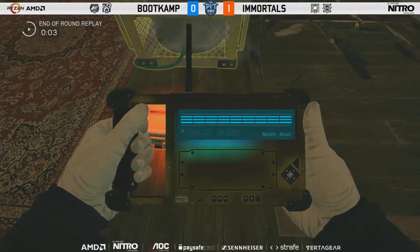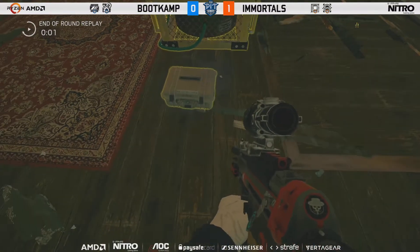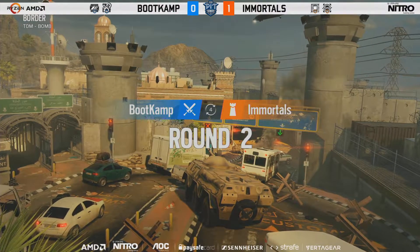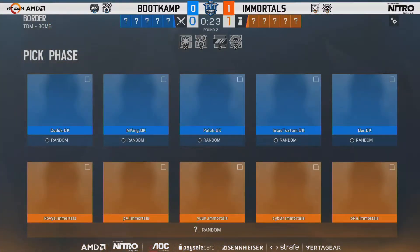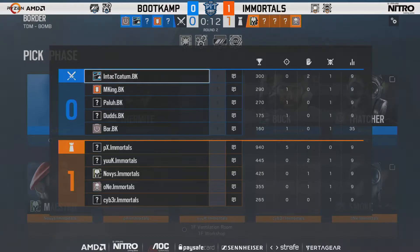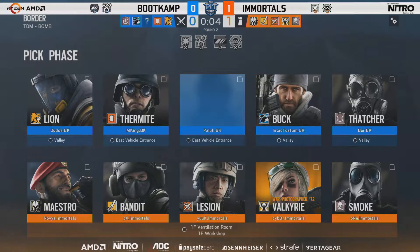Stuck in maybe one of the tightest places you can be stuck in, and that hipfire headshot wall bang — my god, unbelievable clutch there. What just happened? I don't know, but I love that it happened. Five-ACE as well — the first ace of the entire tournament so far, and it's on a diffuser-down clutch. He's not picking Doc again unless he gets six-picked, but man, that was unbelievable.